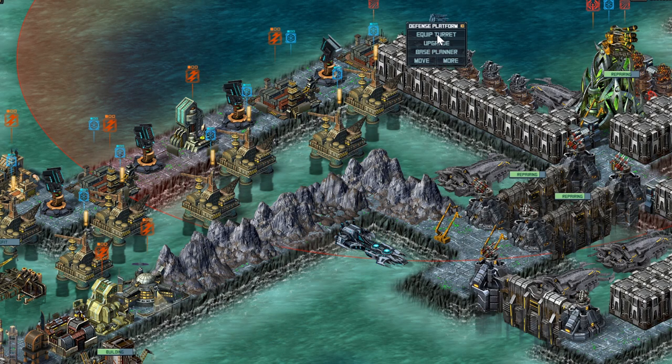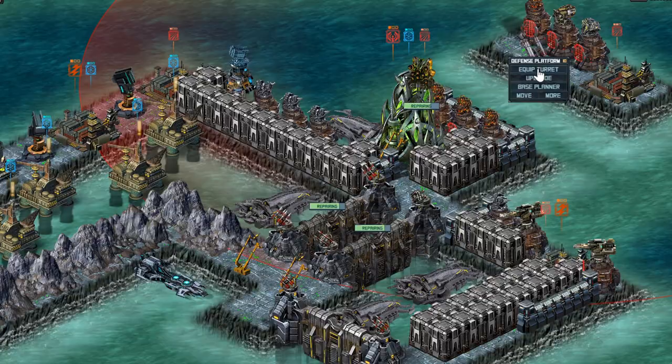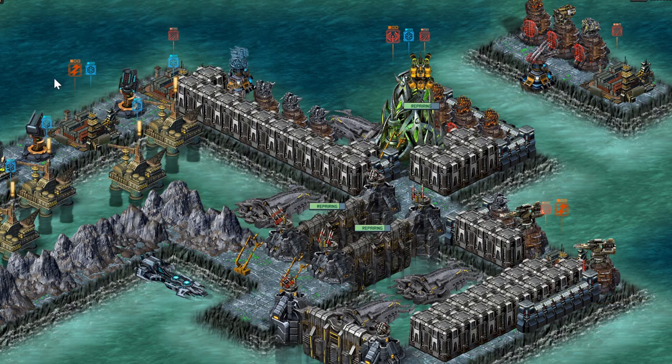My other regular turrets include a Glacial right here, which is supposed to slow people down and increase their reload time by a little bit. I also have one ECM light countermeasure turret, and it's supposed to be helpful a little bit against Basilisk, but it really doesn't do all that much.